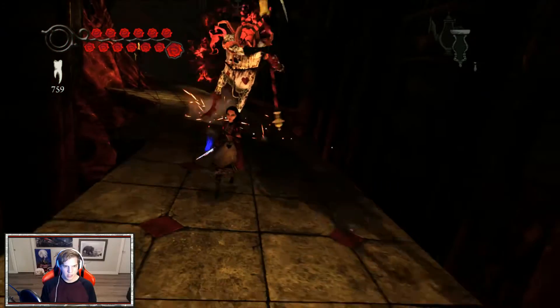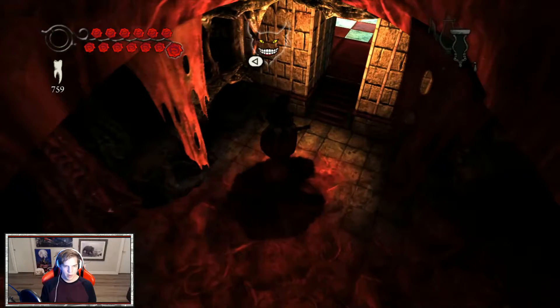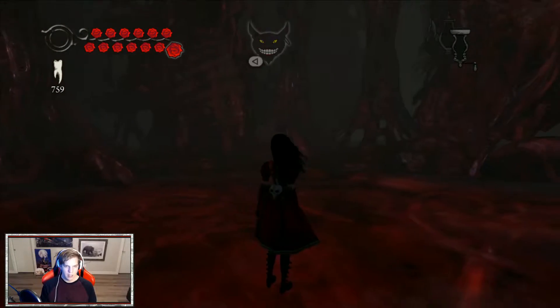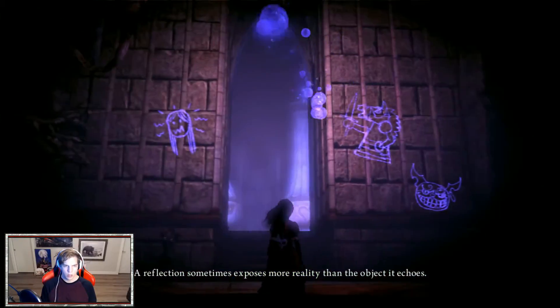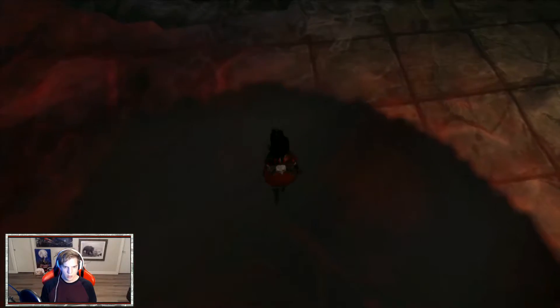I wonder if I could have jumped to the side there. What did I fall in? What am I sliding on? Oh, it's on my dress. A reflection sometimes exposes more reality than the object it echoes. I'm just seeing a shadow, not a reflection. This is probably another chessboard.